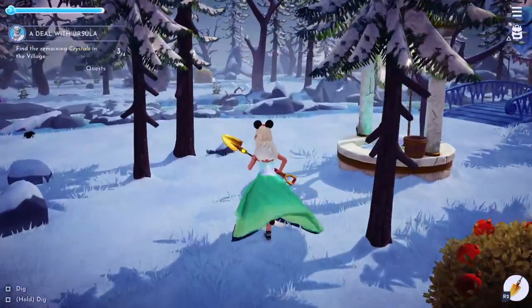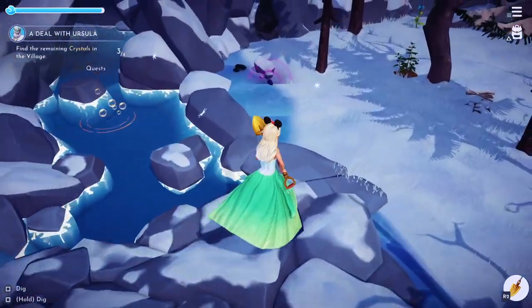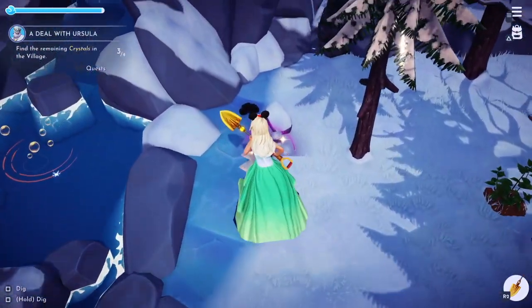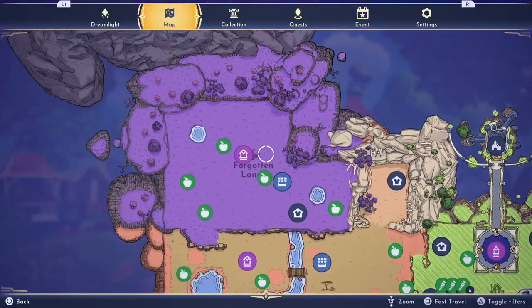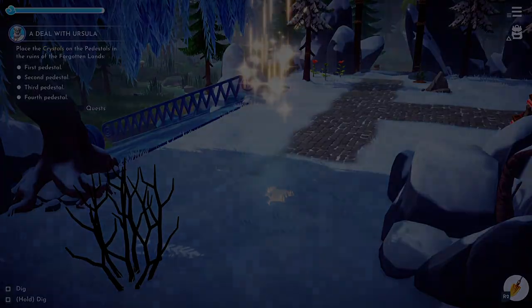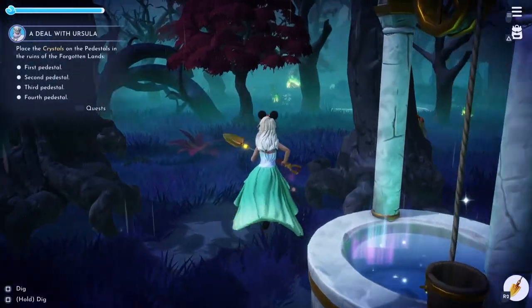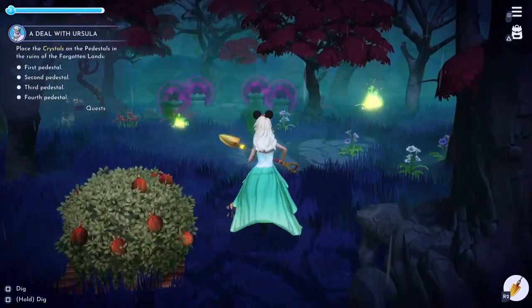The next crystal is in Frosted Heights — go over the little bridge and you'll see a purple glowing thing. The last one requires going all the way back to the Forgotten Lands, to where the pedestals are, and placing each of the crystals on each of them.